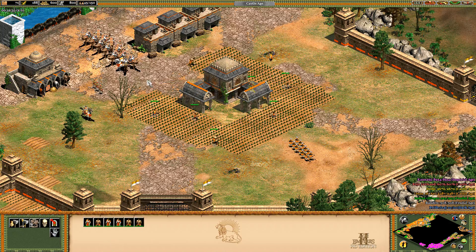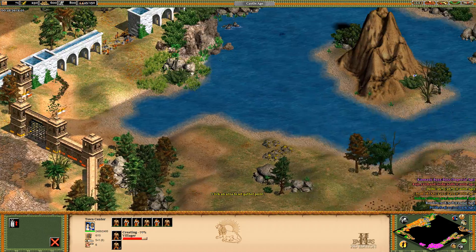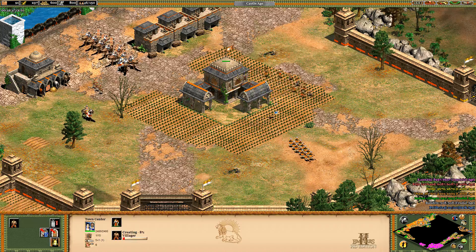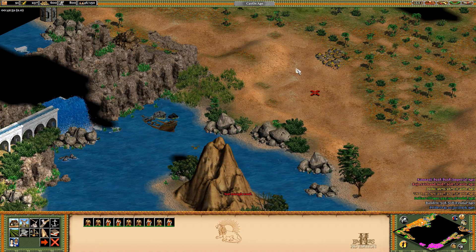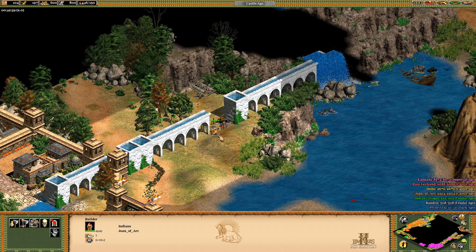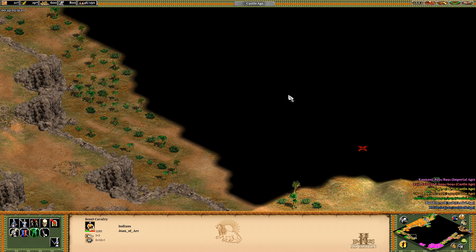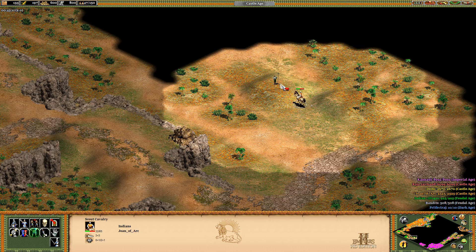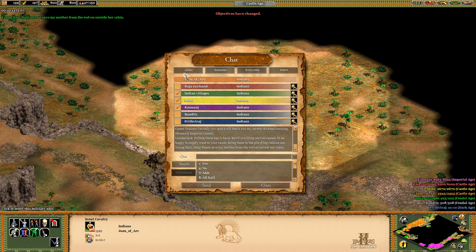I'm gonna do this right away — sneak all these villagers up there. Hope that they will be left alone. Take gold. There is one galley in the area, I'm gonna try and snipe that too. Let's look for some camels. Oh, a pikeman — wait, he's an ally. Does he have a task for us? 'Help, please save my mother from the wolves outside her cabin.'